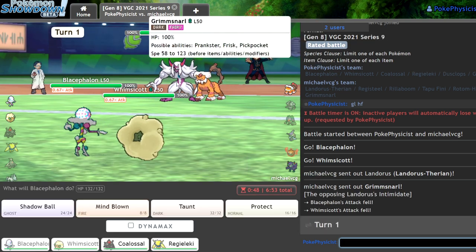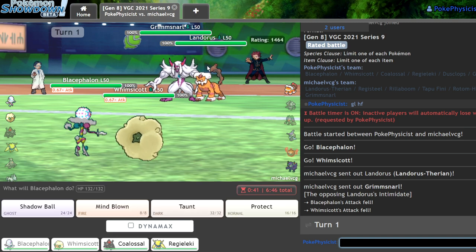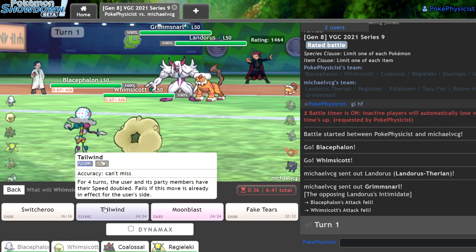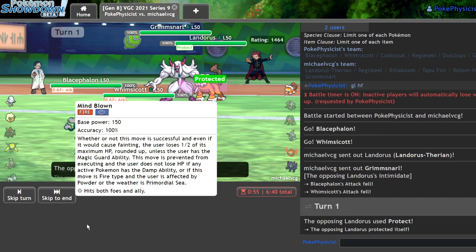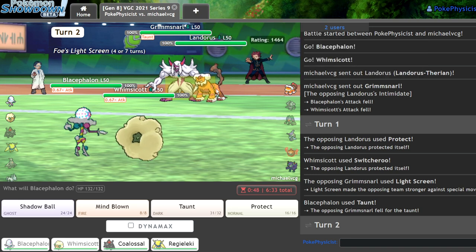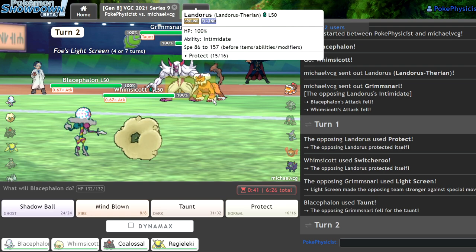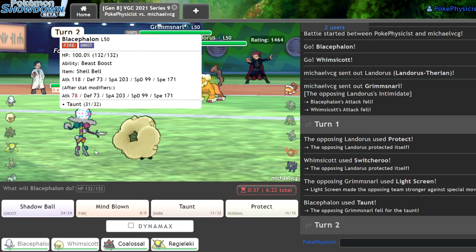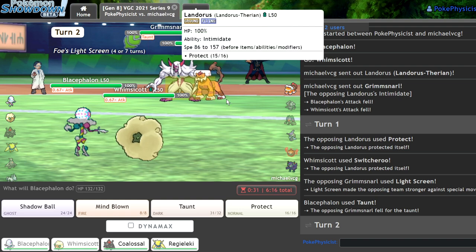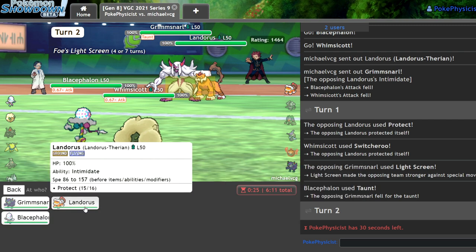So now they can't do that. I'm going to Switcheroo again — they're probably not going to Dynamax actually, so maybe I don't. I could Fake Tears and go for the Mind Blown now — that might actually be my play, just because I don't think they stay in. They should expect me to be Eject Button, but I'm not since I didn't reveal it yet. They aren't Frisk. So I'm going to Mind Blown here and go for the Fake Tears. As they switch out, they're not going to take this very well and I'm going to get a good amount of damage off. I will get plus one and hopefully I can take a Spirit Break.